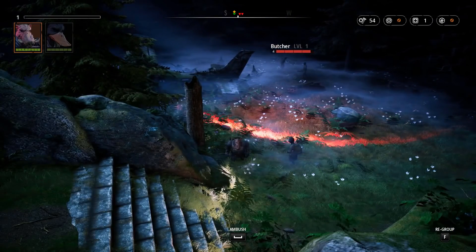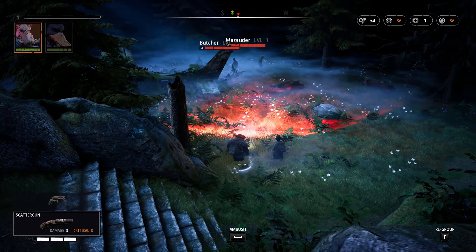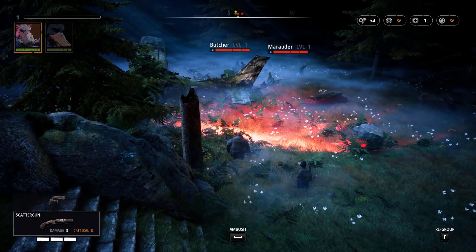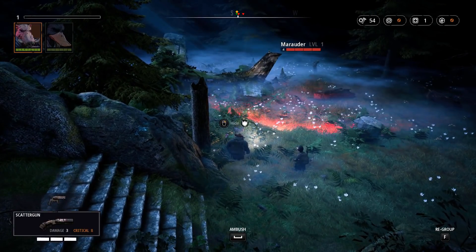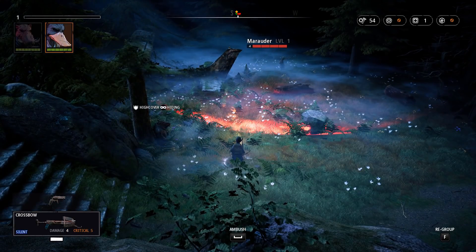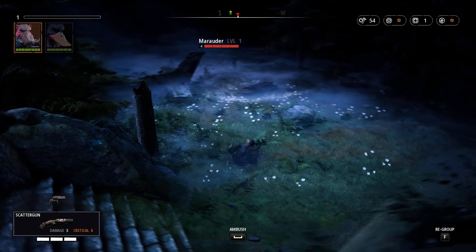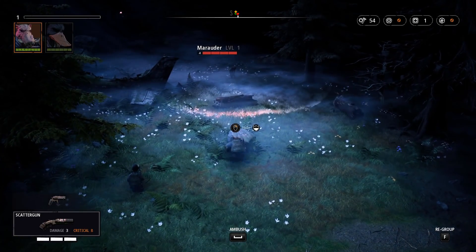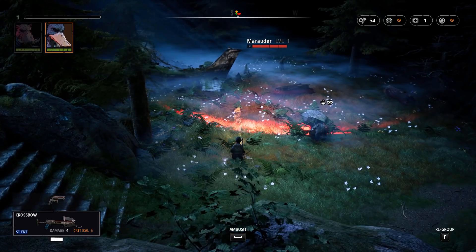I watched a stream where some devs were playing. One thing they mentioned is that you can be touched by the enemy's red detection circle for a couple of seconds before something happens — so if it touches you and you immediately walk away, you're fine. I can hide there; that's half cover, same as XCOM.